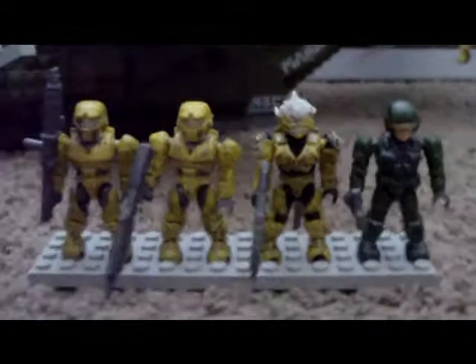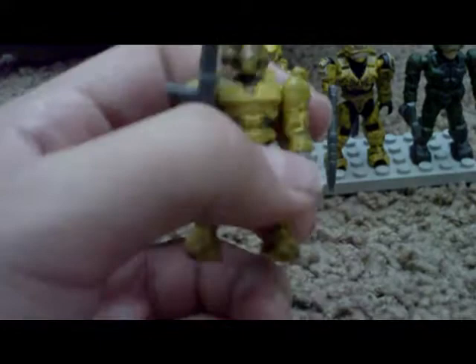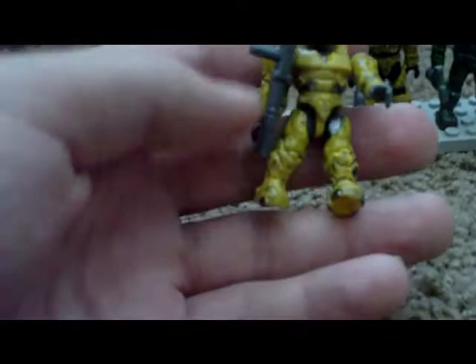You get two regular Spartans that come in every set, but these are yellow — kind of battle-damaged yellow. One comes with a rocket launcher and the other comes with a shotgun. They have articulation in the head, elbows, waist, and knees, and they have the little peg hole on the back.